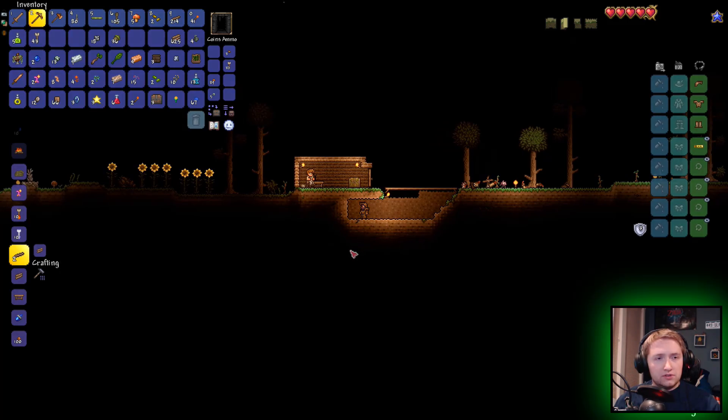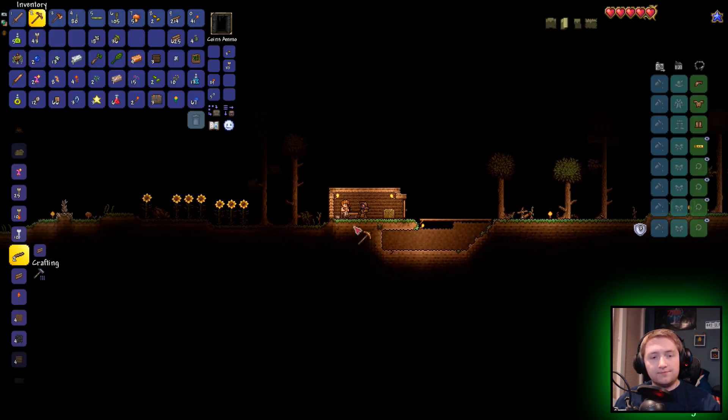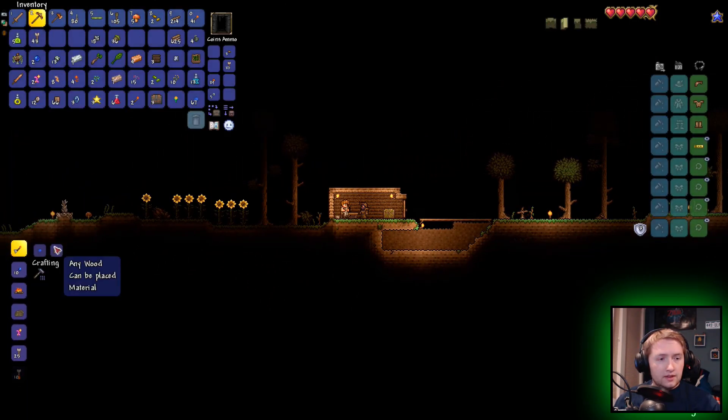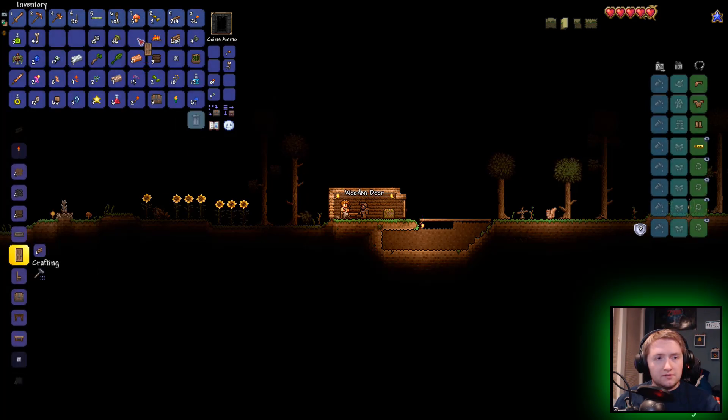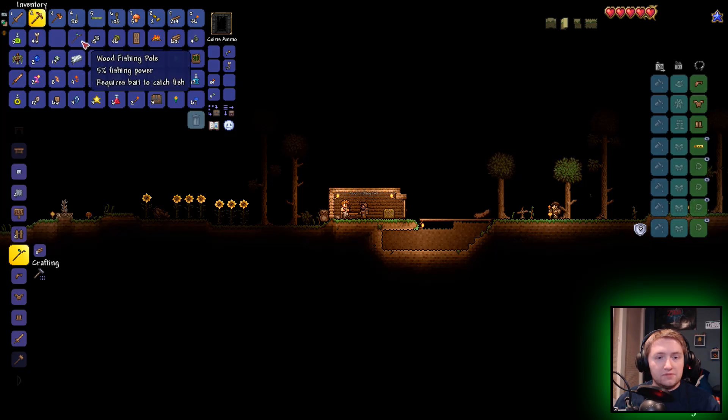We need a door just to try to keep some of this stuff out. And that's marble, right? Yeah, marble. We do need to try the fishing. Let's get a fishing pole because I need food.